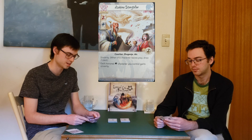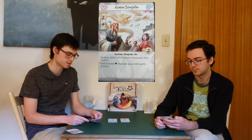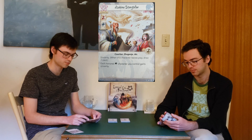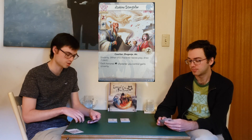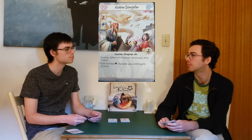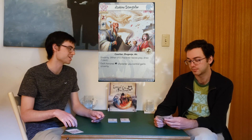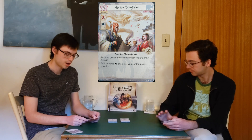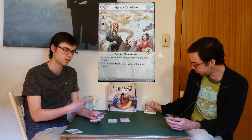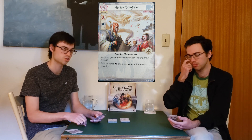Now we're into the four-cost range. The first four-cost character is the Asahina Storyteller: two military strength, four political strength, three traits — Courtier, Shugenja, and Air — the first two being excellent traits. Shugenja gives you options with Cloud Their Mind, and Courtier we've talked about already. Even if you wanted to take Phoenix conflict cards into your deck, now you have a Shugenja character — they have some quite good ones that trigger off Shugenja. Two Glory, good in the Crane clan.